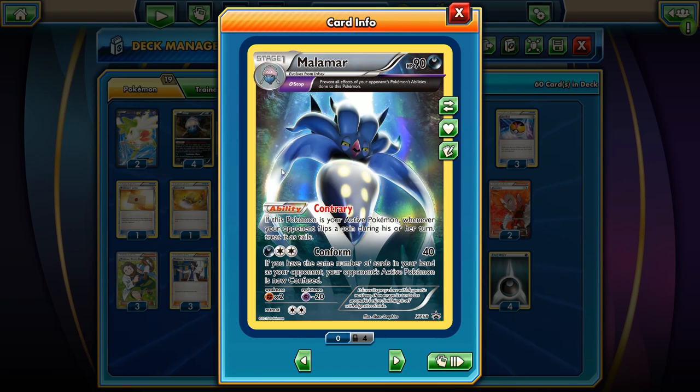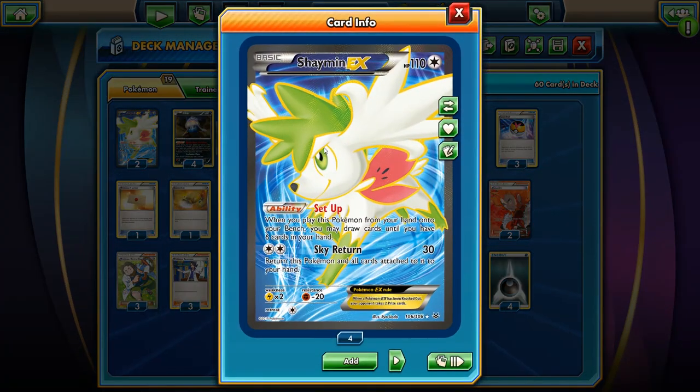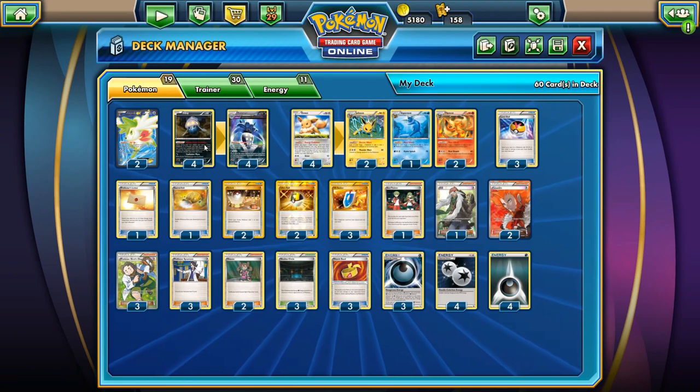So that means we have four types on the Malamar, and there are certain cards out there that are weak to dark Pokemon — Pumpkaboo is weak to dark Pokemon. We have two Shaymin EX set up with Sky Return, and that's it for the deck. Very straightforward.